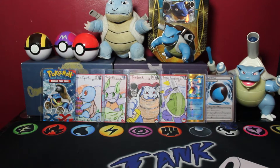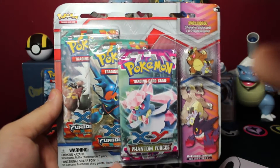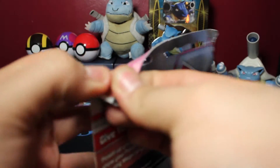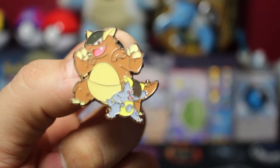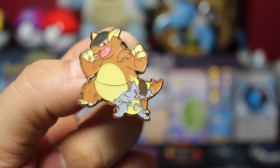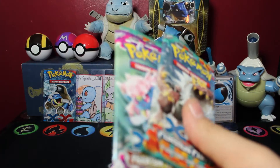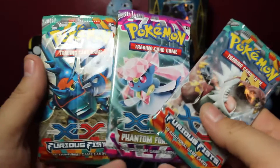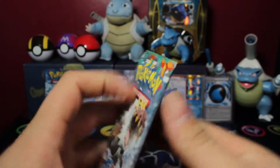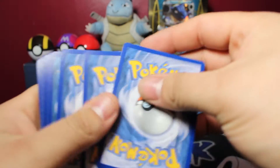What is up guys, Mega Tank EX here! Today we have a three-pack Kangaskhan pin blister. It has two packs of Furious Fists and one Phantom Forces. Let's get into this pack and get everything out for a good look at that beautiful pin with mama and son Kangaskhan. Here we have our three packs — two Furious Fists and the Phantom Forces — so let's get this pack opening started with the Tyrantrum pack.